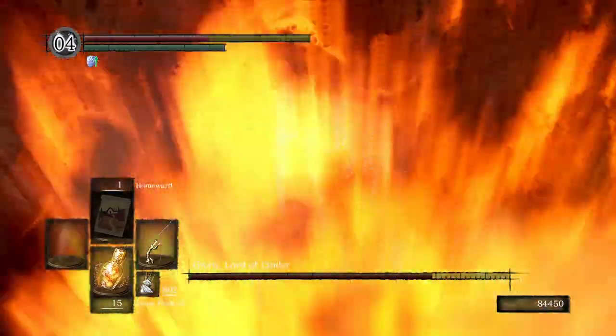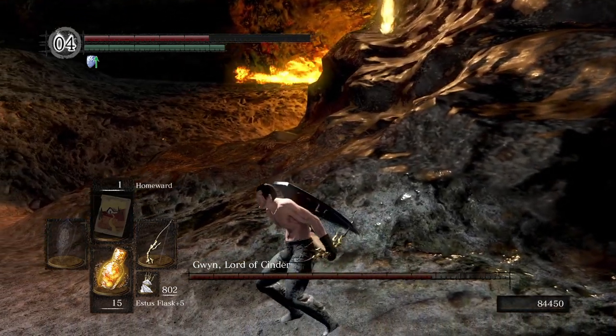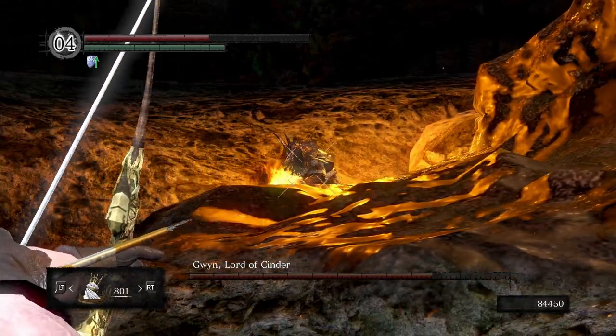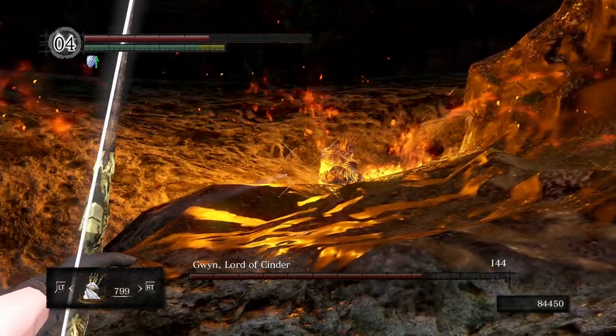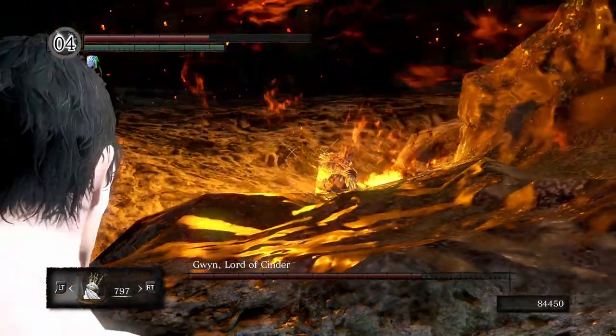Now that you're out of this spot, you can start raining arrows up at Gwyn and he won't be able to do anything. Make sure to stand right about where I am. Don't go too far to the left or right because he may be able to jump out of it. I found that this spot works perfectly fine and this is how you cheese Gwyn.